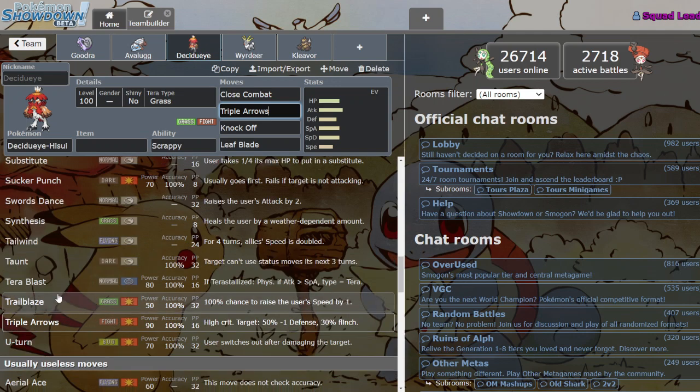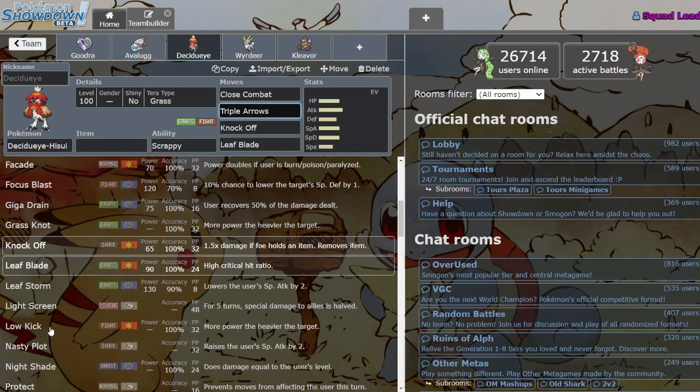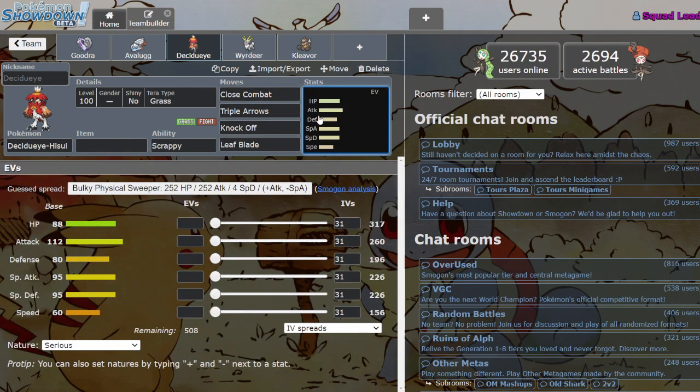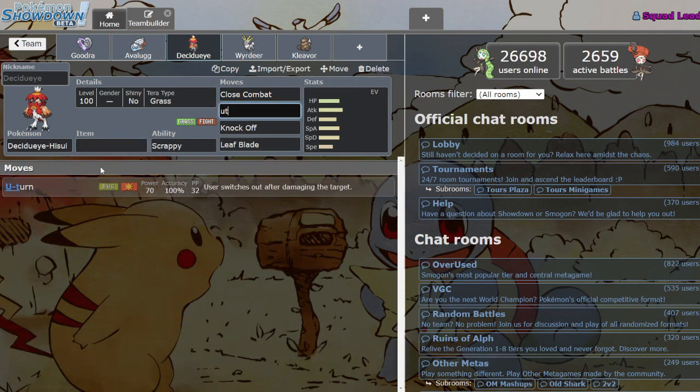Beyond that, pretty standard Decidueye moves — he still has Defog, he's got Bulk Up now which is sick, still has Knockoff, Leaf Blade for Grass STAB. He's got Swords Dance, Synthesis, Sucker Punch for priority, Trailblaze if you want to try to raise that Speed, U-Turn, and Shadow Sneak. I feel weird about this Mon — Decidueye has always been very versatile with a lot of cool moves, but his stats are pretty mediocre, though very balanced.